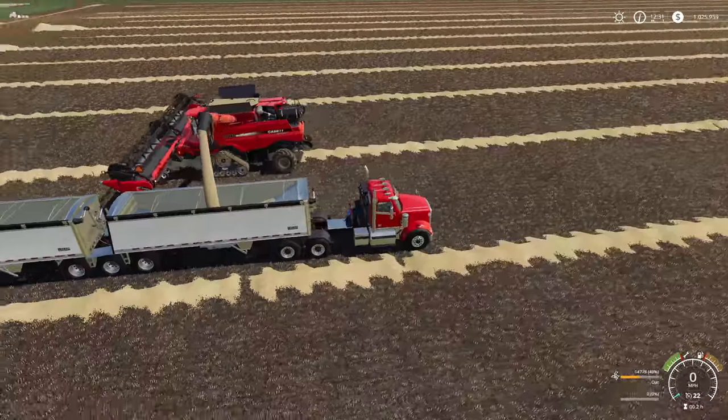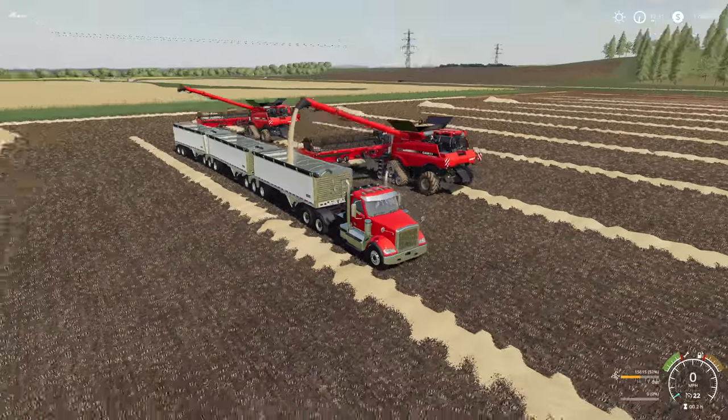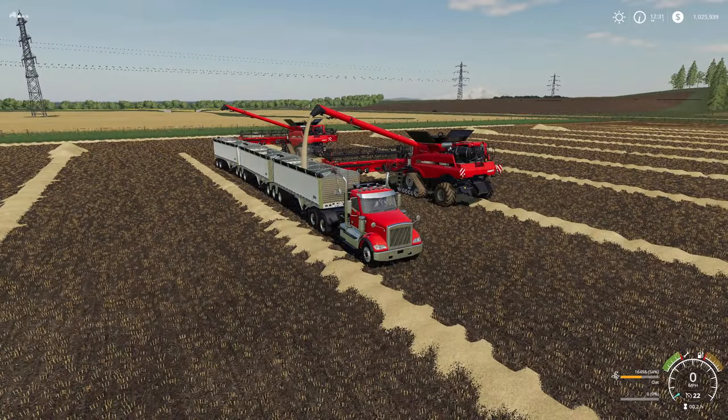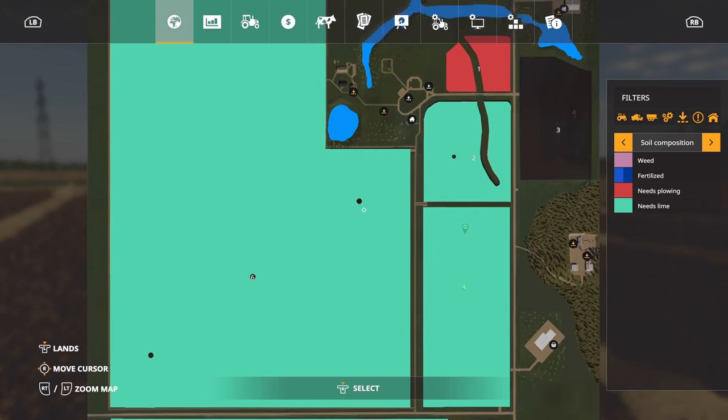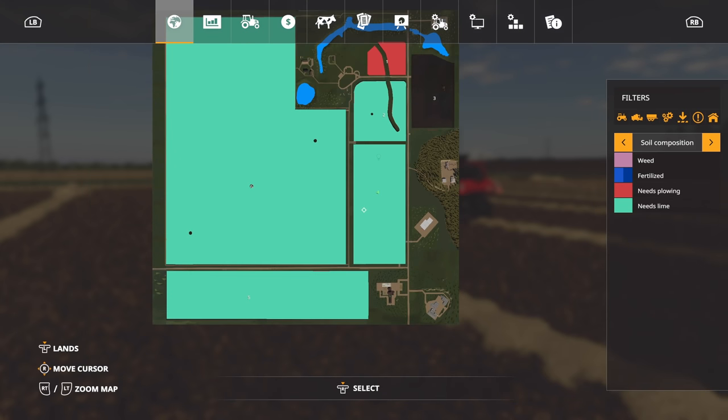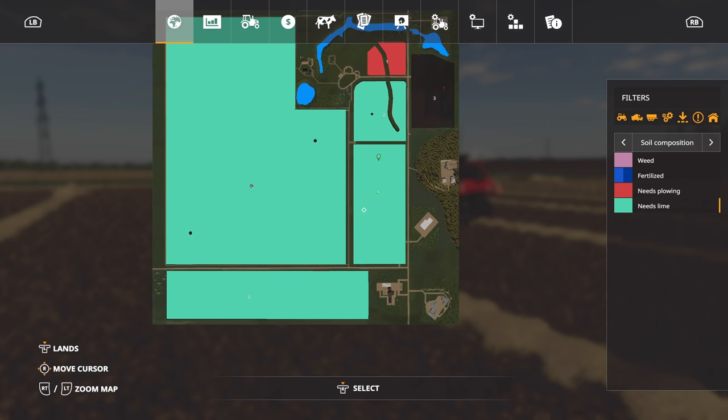We've got to get it all picked up first, and before we even do that we've got to get all this delivered. This is going to be about another close to 30,000 — I think around 29,000. We've got all these trailers hooked up, rocking and rolling. What field are we in right now? It needs lime.